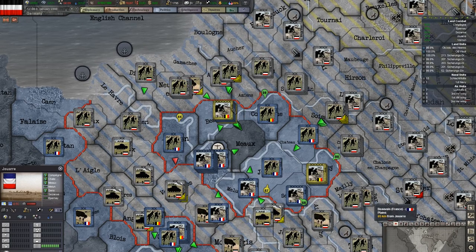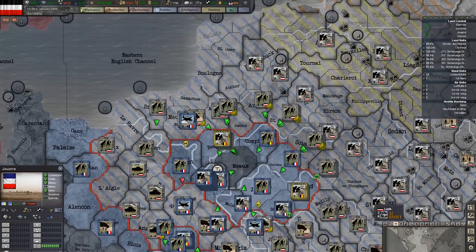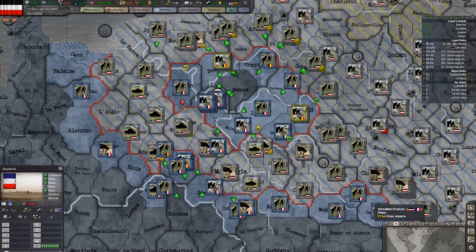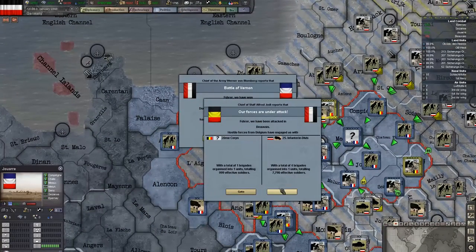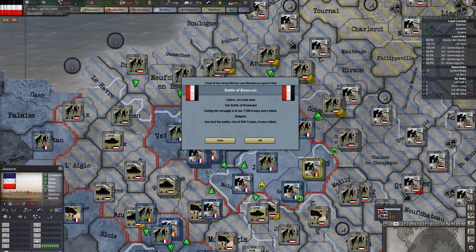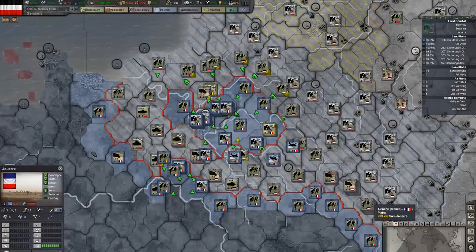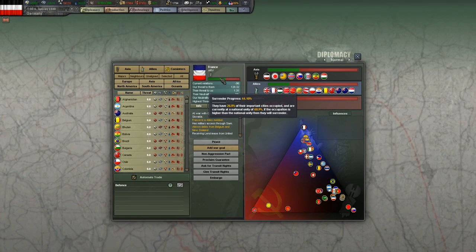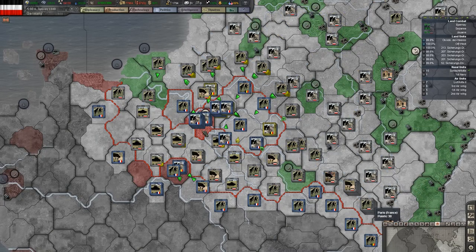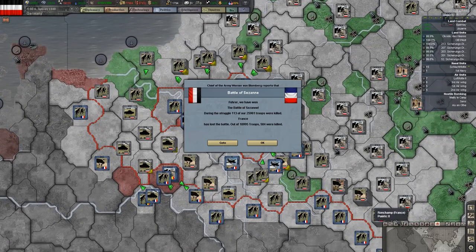I'm going to win the Battle of Versailles. Yep, they're falling back. I'm going to try and drive them to Paris and then wipe them all out in Paris. We're winning pretty good. One thing I want to look at is our current surrender progress — it's only 40%. But Paris is worth 30 victory points, so when that falls, that'll probably jump up quite a bit.